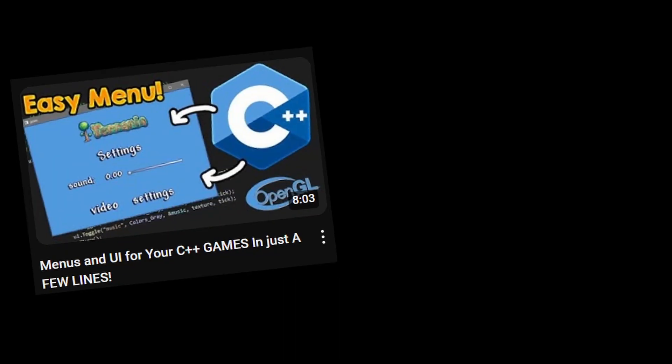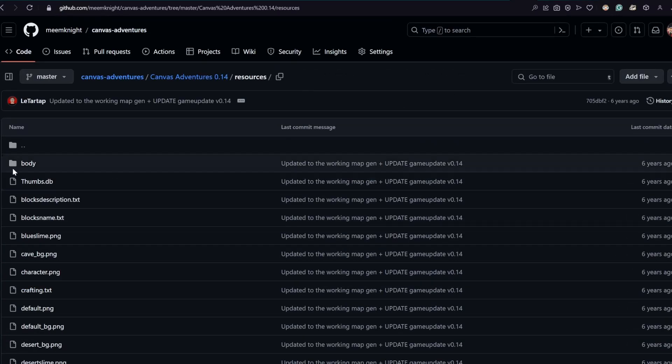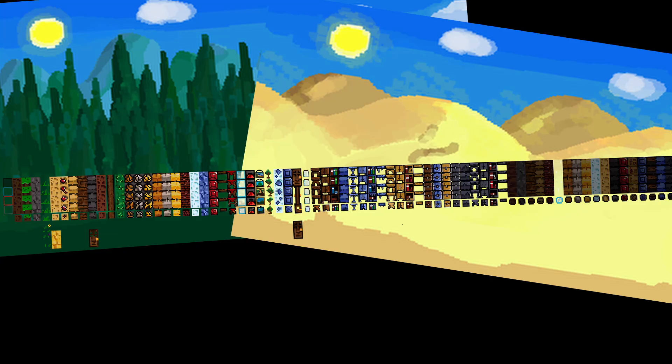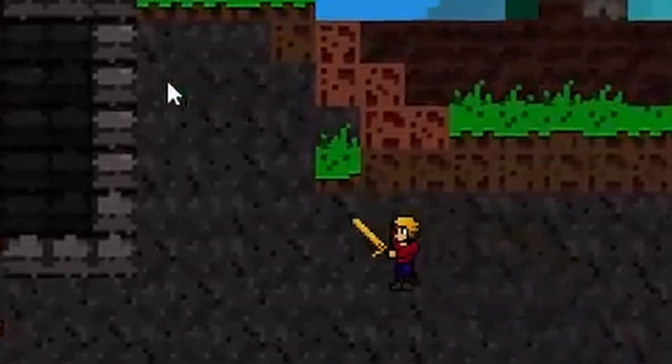You can get some inspiration from these videos. You can also add an inventory system, crafting, and an armor system. In the description you will find a link to the assets from my first Terraria clone. There you will find blocks, items, enemies, and also armor sprites with animations piece by piece, so you can easily add armor with animations to your game.